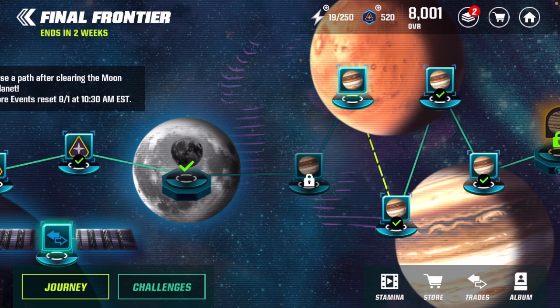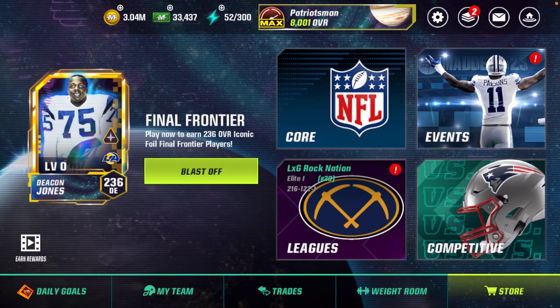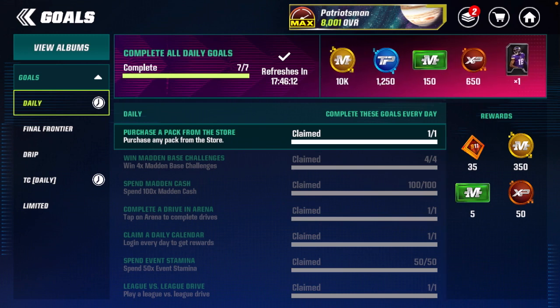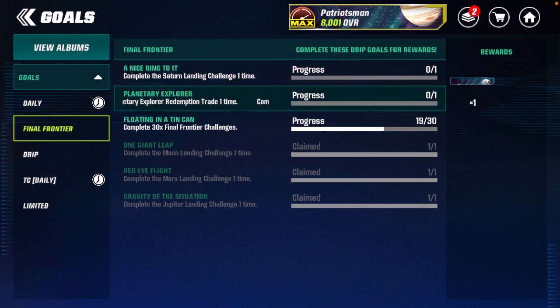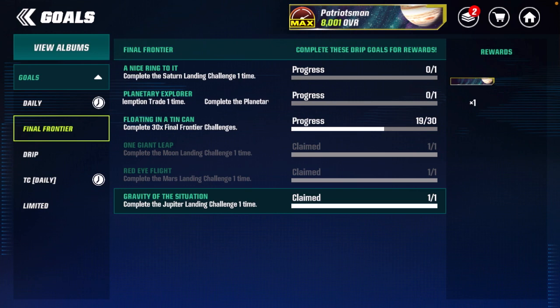Now where is this information displayed in game? It's right in the achievements. Go to your goals and then go to Final Frontier — you'll see all these things: one banner, two banners, three banners, the stadium, a fourth banner, and a fifth banner.